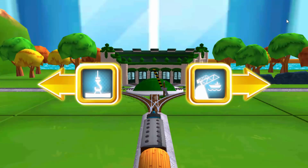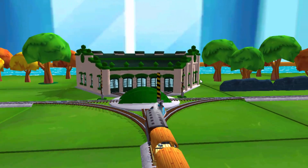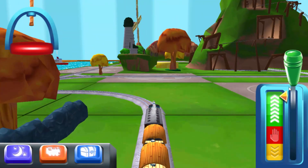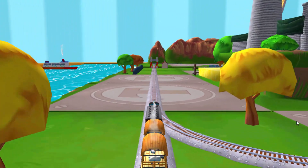Where should we go next? Right leads to... The Rolling Bridge. The Rolling Bridge is right over there. Right leads to... The Crazy Coast. The Rolling Bridge is right over there.